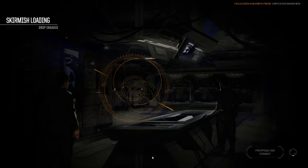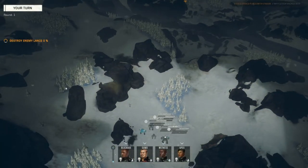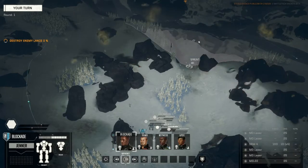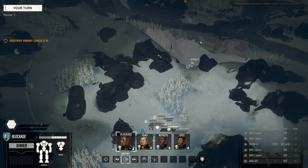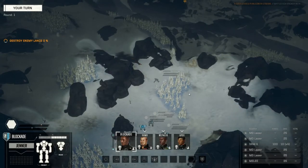This is a turn-based strategy game, which means you get a turn, move one of your mechs around, then the enemy gets a turn and moves one of theirs — you keep alternating between the two teams. Those two rings indicate weapon ranges: the inner ring is short range weapons, the outer ring is long range. This guy doesn't have any long range weapons, which is why he's just got one ring lit up.